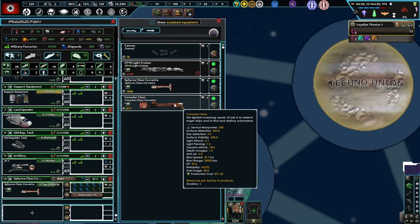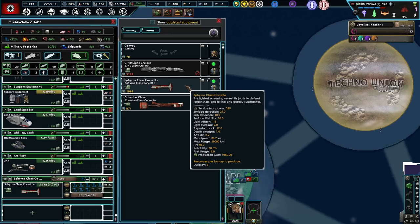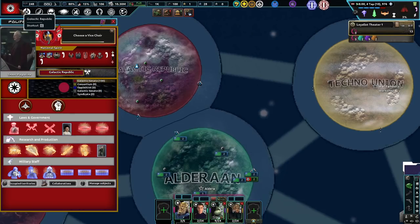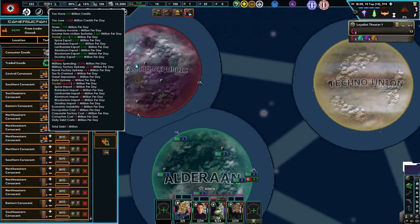I didn't realize this, but do you see that surface visibility? 250 or 300 compared to 10 here? This will always get spotted, which I don't always want, so that's why I went with this one — build these ones up a whole bunch more. I don't want to get spotted — that'd be quite bad. We could create an intelligence agency. How are we looking? Minus 1 million — that's not too bad.